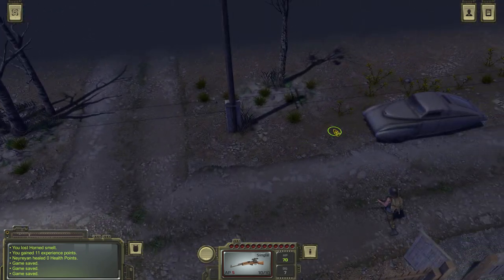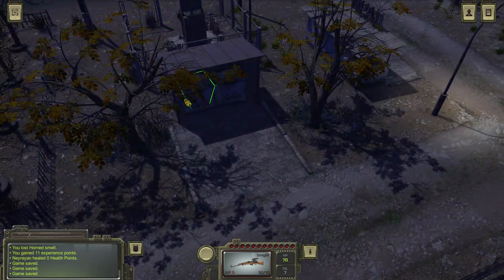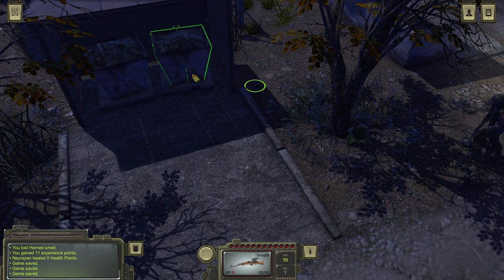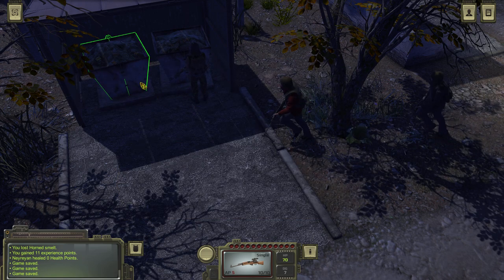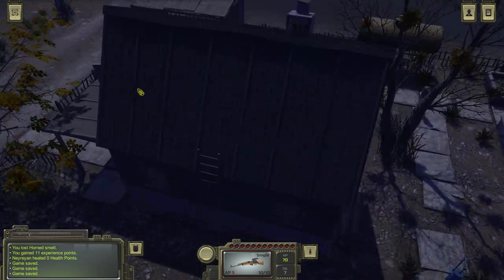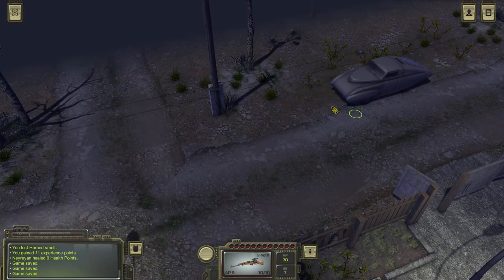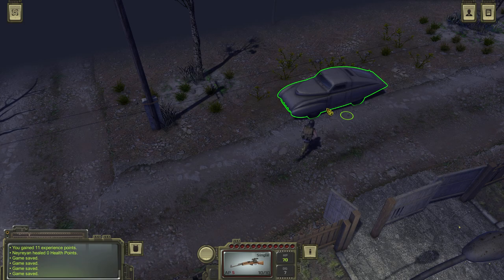Another cool thing about the map is you can see your car right there. You can also check out these two garbage bins — they restock, well, maybe once every one or two days. Actually they don't restock, so maybe they should fix that as well. They should restock every day. Let's go and do that mission — I have a feeling it will be interesting. Let's see what the SOS will bring us.